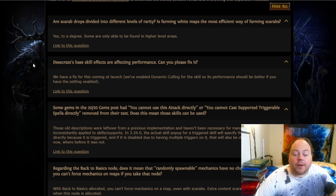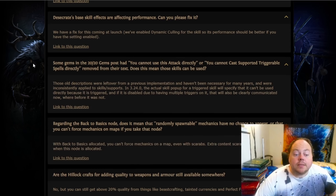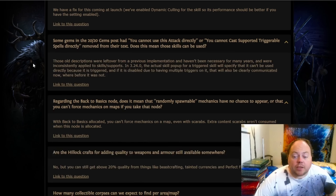Desecrate's base skill effects are affecting performance — can they fix this? They have a fix coming for this at launch, where they're going to be enabling dynamic culling for the skill, so its performance should be better if you're using dynamic culling. Some gems in the 2020 post had 'you cannot use this attack directly' or 'you cannot cast supportable triggered spells directly' removed from their text. What does this mean? Effectively this is just a wording change, with no change to the actual effect of those skills.